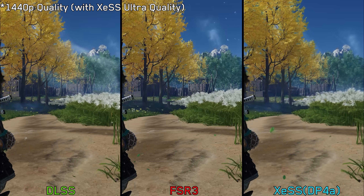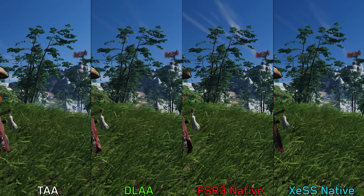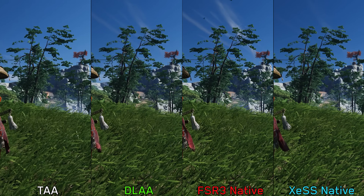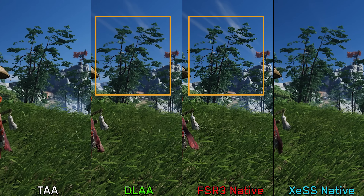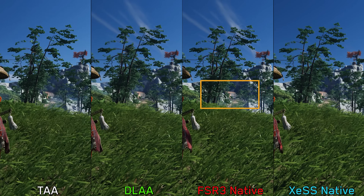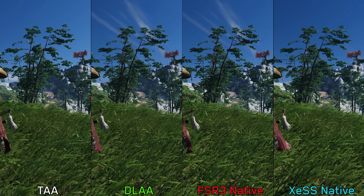FSR 3 exhibits some noticeable shimmering due to the typical disclusion issue. Switching to native resolution and comparing TAA, DLAA, native FSR 3, and XESS, we can see that TAA doesn't look good with noticeable aliasing everywhere. Surprisingly, FSR 3 native retains more details at a distance compared to DLAA, but inherits the same disclusion issue. XESS in its native form also inherits the blurry and poor image quality of the upscaler.